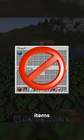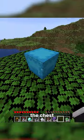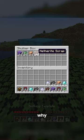Instead of opening the chest where you've just put all your items, break it with an axe or with your fist if you have to. Sometimes when you open the chest up, it can be quite buggy, so this is why we do it this way.